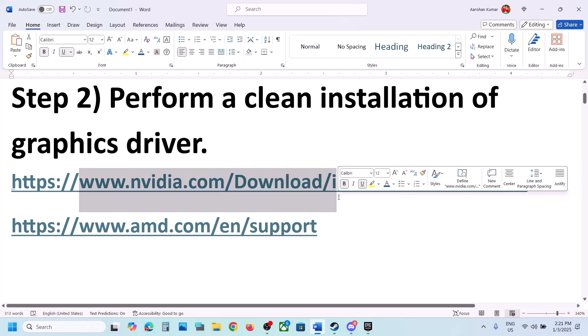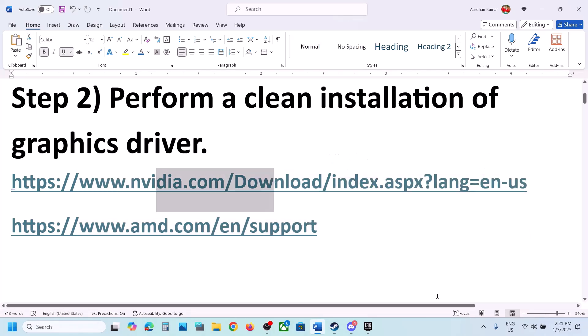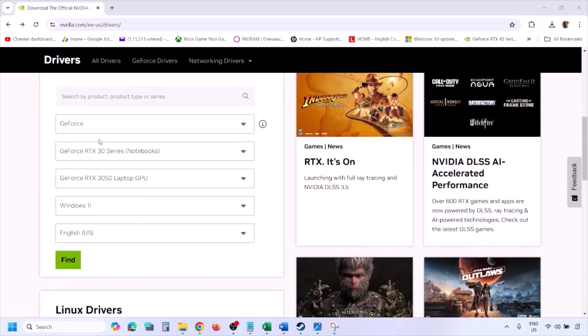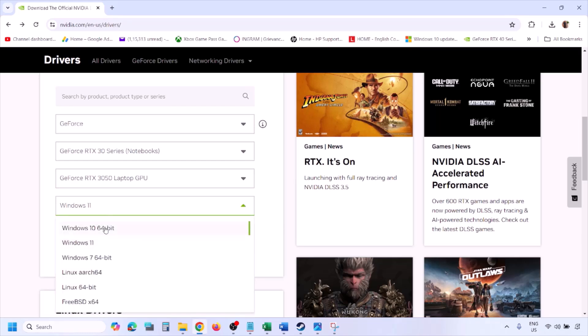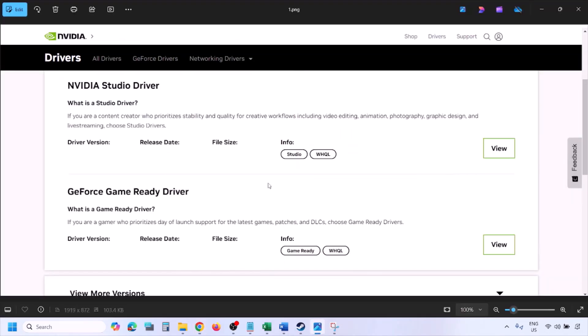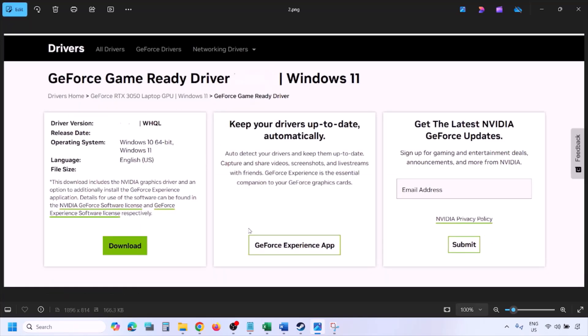Next step is to perform a clean installation of your graphics driver. If you have an Nvidia card go to the Nvidia website; if you have an AMD card go to the AMD website. On the Nvidia website, select your graphic card from the list, select the right operating system — Windows 11 or Windows 10 — then click Find. You'll see the latest GeForce Game Ready Driver. Click View, then Download, and let the download complete. Run the exe file once it's done.